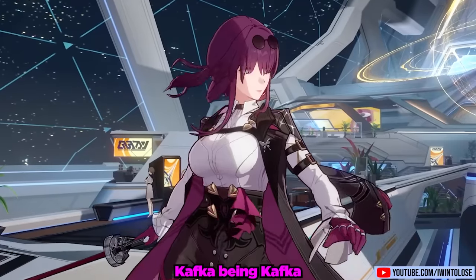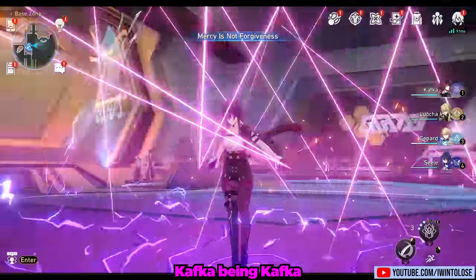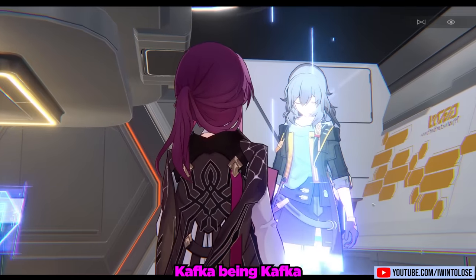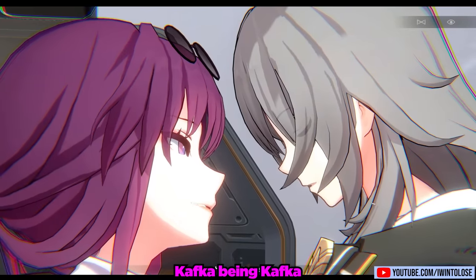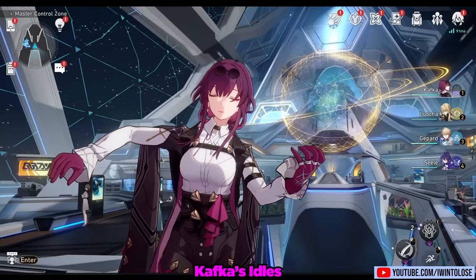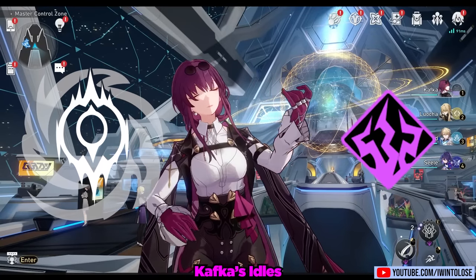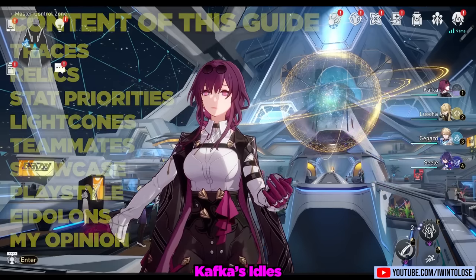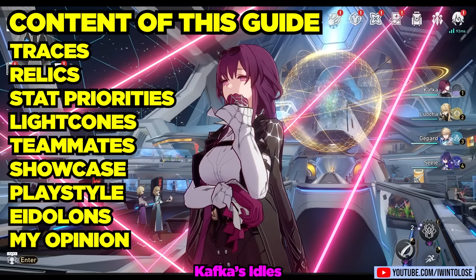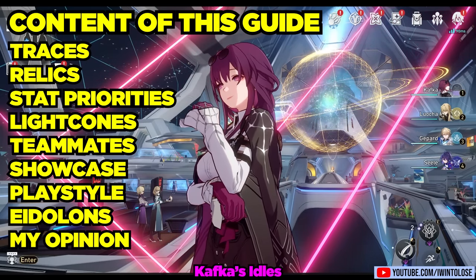Kafka has been one of the most anticipated characters in Honkai Star Rail — not just based on her assets, but because she literally mommied our main character into existence by materializing us out of nowhere and shoving a stellaron inside. Kafka is a lightning character that walks the path of Nihility. In this video, we'll be going over her traces, relics, stat priorities, light cones, teams, playstyle, eidolons, and finally my thoughts and opinions on Kafka.